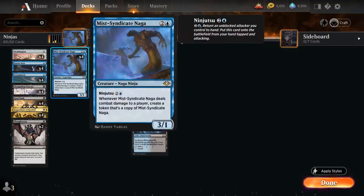We also have a full playset of Mist Syndicate Naga — one of our main finishers that can deal a ton of damage very quickly. Three mana for a 3/1 Naga ninja with ninjutsu for two and a blue. Whenever Mist Syndicate Naga deals combat damage to a player, we create a token that's a copy of Mist Syndicate Naga, and that token has the same ability, so all those tokens can start duplicating and making more and more ninjas.